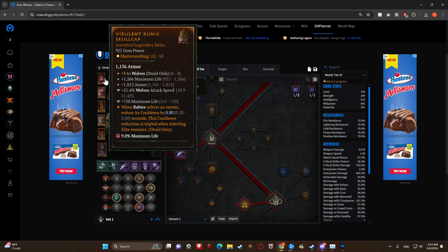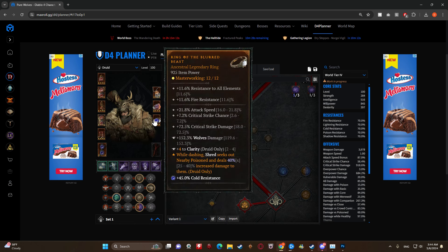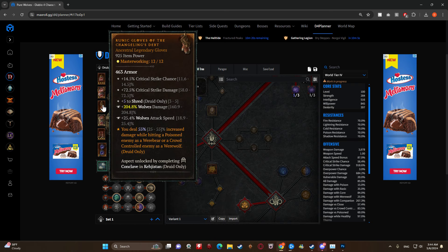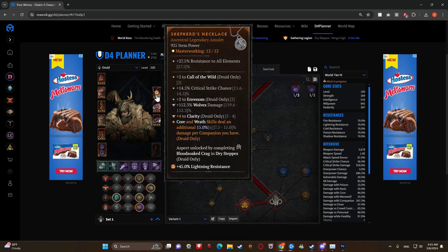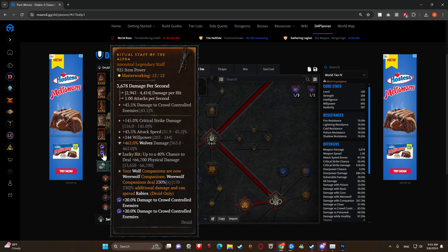First off, let's go over the legendary powers. We have the Violent Aspect because we're utilizing Rabies. With the buff of Shepherd's Aspect, it makes it very easy to run Shred and Rabies in the same build because they both benefit from Changeling's Debt - you deal 55% increased damage while hitting a poisoned enemy as a werebear, or a crowd-controlled enemy as a werewolf. Also, core and wrath skills deal an additional 15% damage per companion.